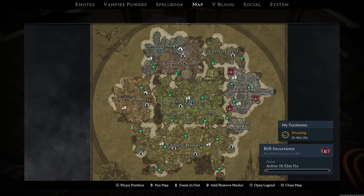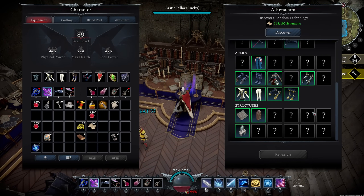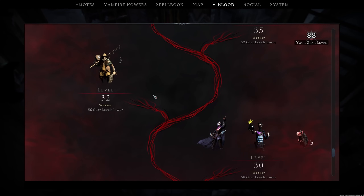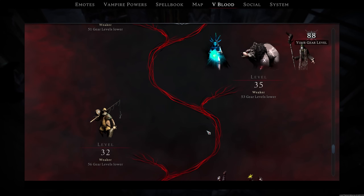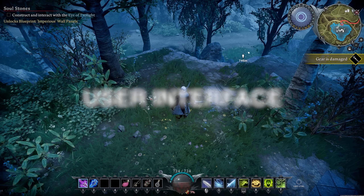That's basically your progression loop: go out, find recipes and books off enemies that teach you how to craft things, and get all your gear by crafting — not by finding it. Once you've learned how to craft something, go to the corresponding crafting bench and craft it there. That was the oversimplified description; now let's go into all the systems properly and talk about the UI.